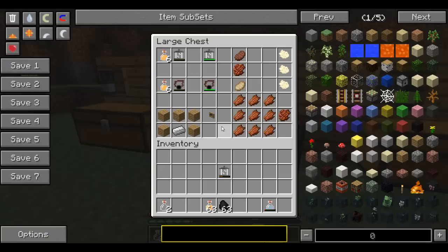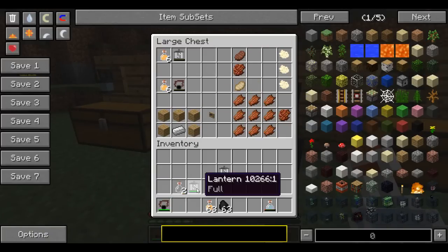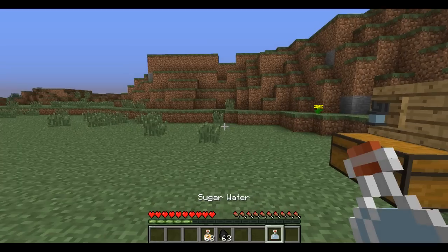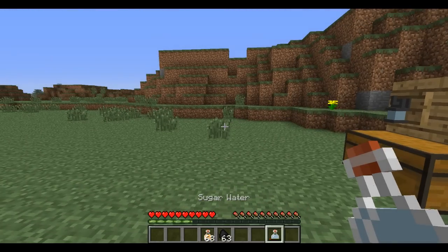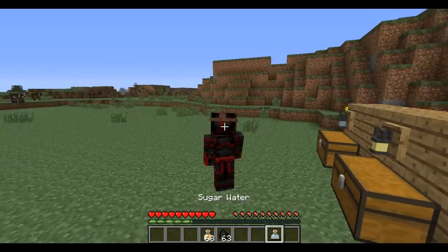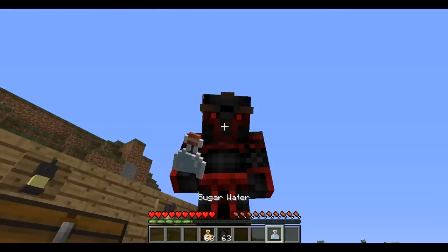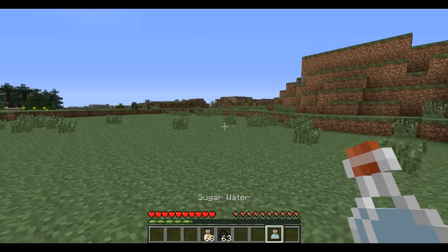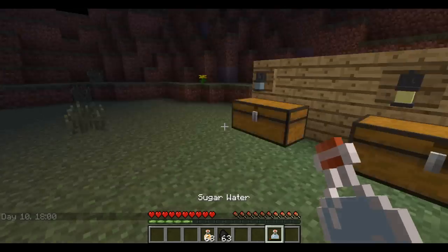Now let's go back to the head torch. This is probably one of the coolest parts of the mod. You can put it on your head — I look pretty stylish! Now, the way to turn the head torch on and off is just to press F, and it'll toggle on and off.